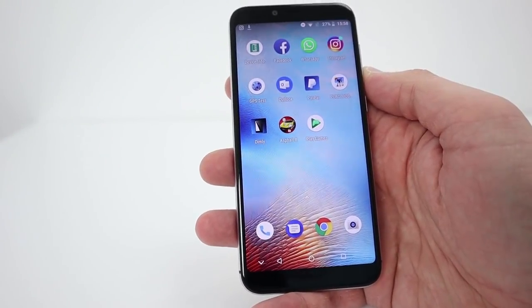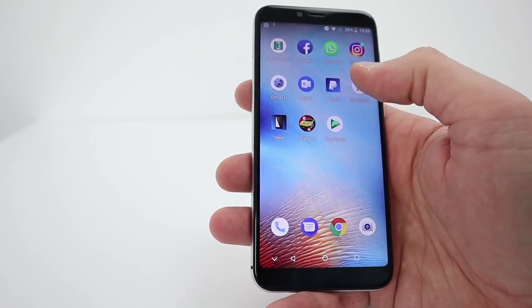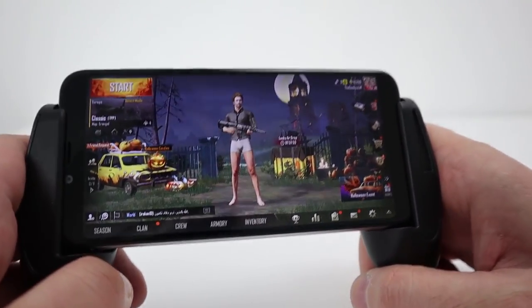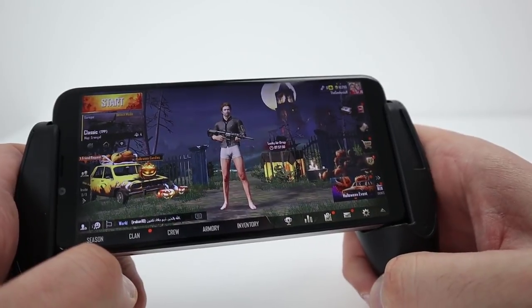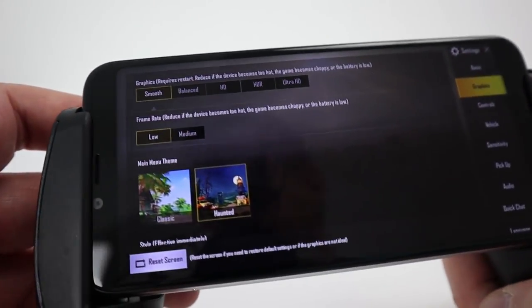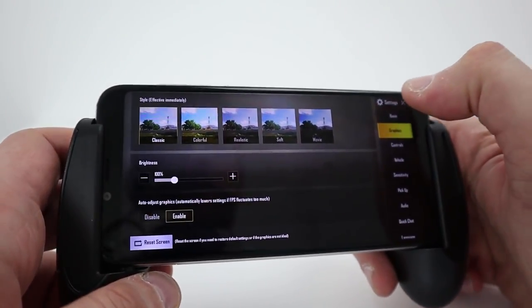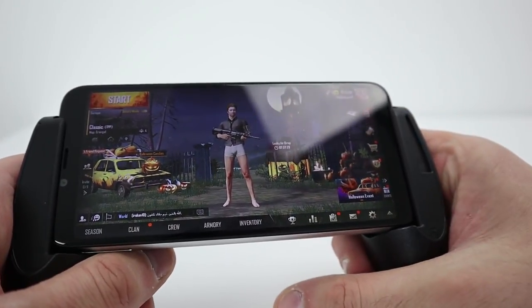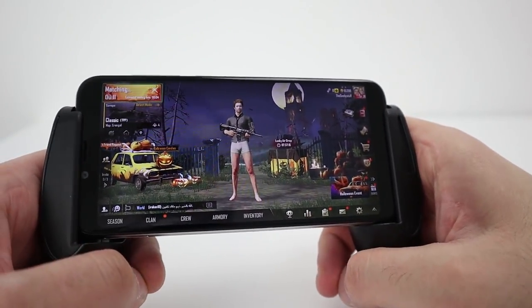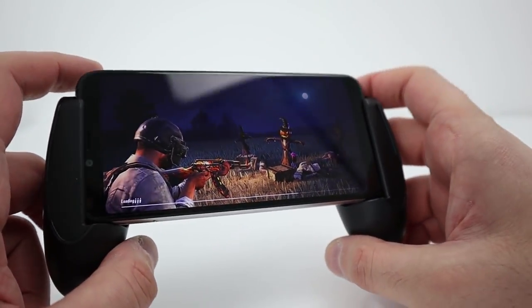I managed to download Asphalt 8 and PUBG Mobile. Asphalt 9 is not compatible with this device, nor is Fortnite. PUBG installed — let's see if it's playable. PUBG managed to download and install on this device including the update. The graphics were set to smooth and the frame rate is dropped down to low as well. It is just about playable, so let's have a look. PUBG is a huge and very demanding game, but fortunately it does have a lot of settings to cater for budget smartphones.